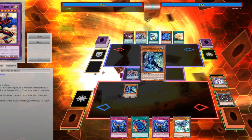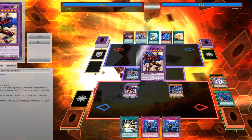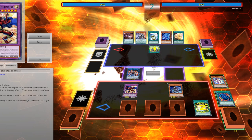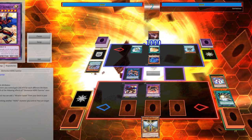These can be trap cards or quick-play spells, and in my opinion the absolute best are Impermanence and some number of Solemns, with a solid budget option being Forbidden Chalice. These cards in conjunction with Dark Law, Dystopia, and even Absolute Zero allow you to play a strategy similar to Salamangreats, where the aim is to survive turn 1 and OTK turn 2 using board wipes from Absolute Zero and power cards like Bane or Trinity for huge damage.